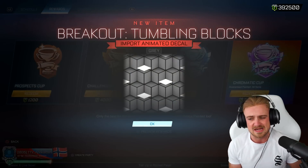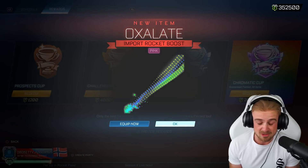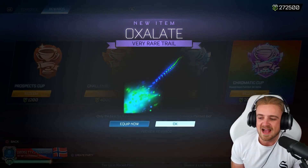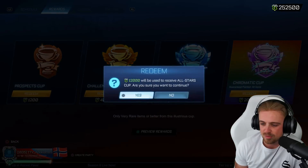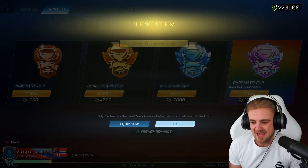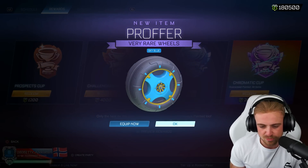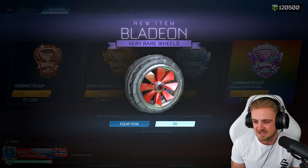We can trade up everything that isn't a Sunsetter or Blade on Inverted wheel, and we can also trade up duplicates of those because we've got a few duplicates. So there's going to be plenty more to get - we're going to get another Starliner, we're going to get another Amplitude, and it's going to be sick. I'm going to open an All-Stars cup here real quick - still painted, staying within the theme because we had an extra 12,500 to play with. Titanium White Blade on Inverted. Nice. Pink Blade on Inverted. Nice. Sky Blue Proffer - not so nice. But we move on. Blade ons. It's mental how fast you can blast through these.